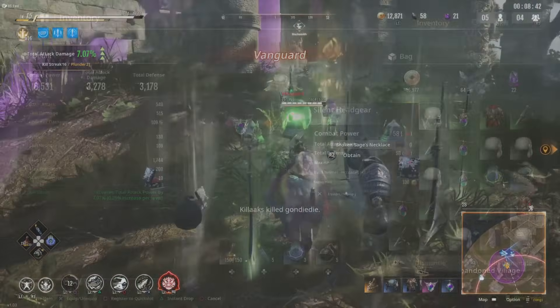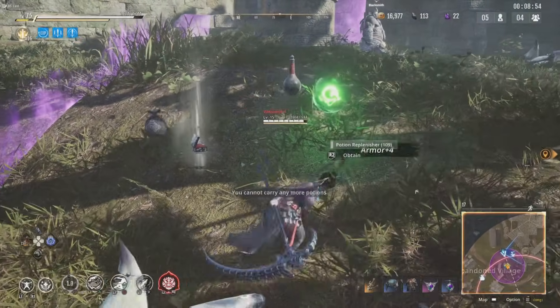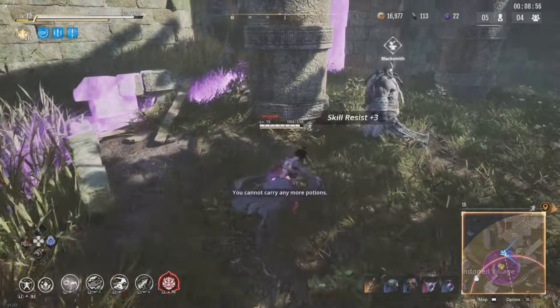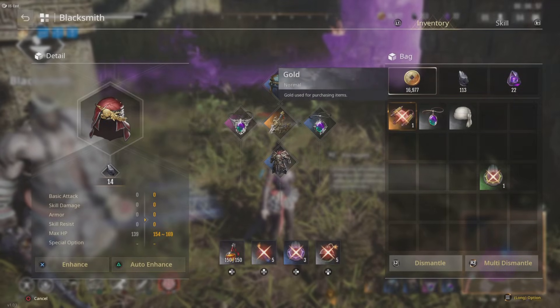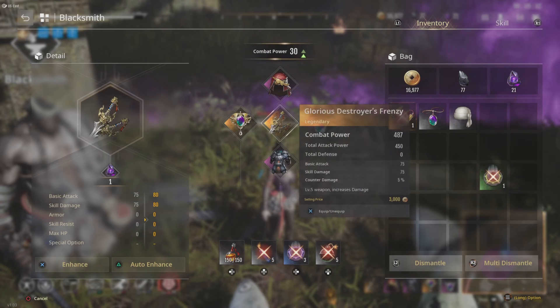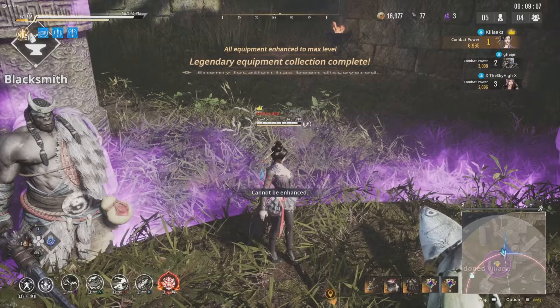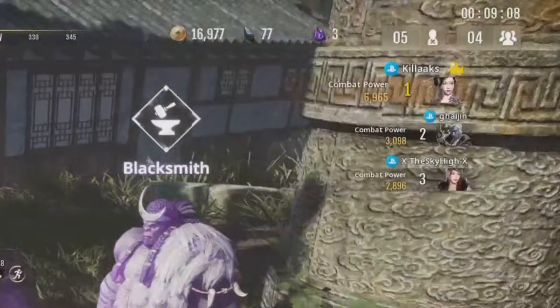Scrap everything, then go visit the blacksmith. Usually what I like to do is get everything legendary, then max out my weapon. The max you can upgrade it is plus five.